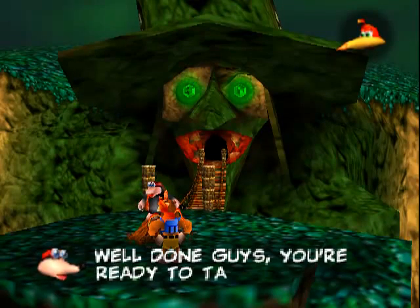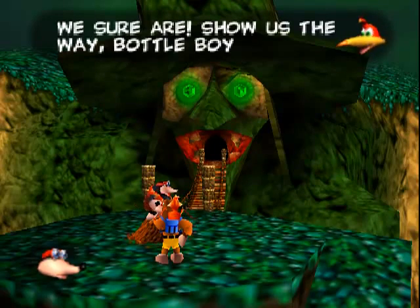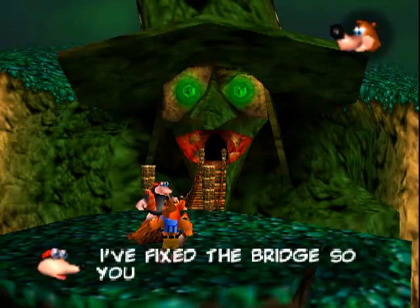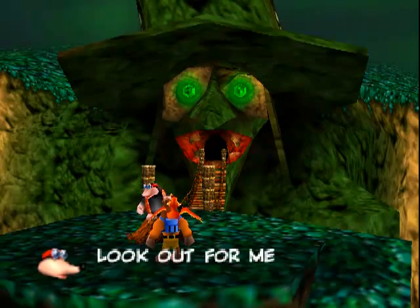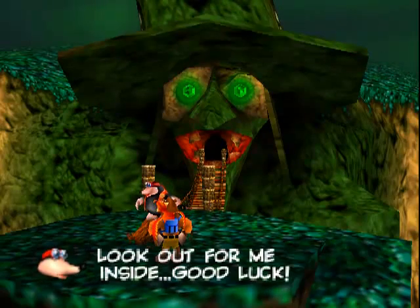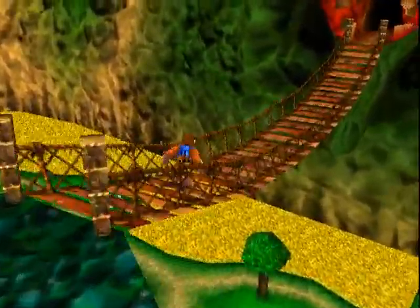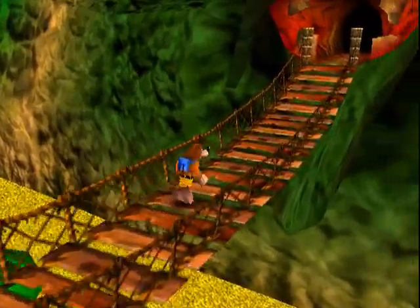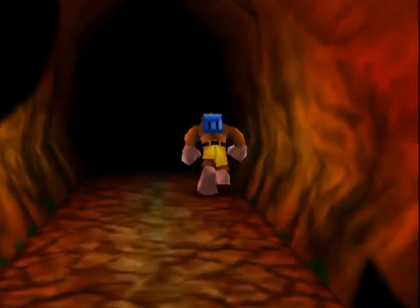Well done, guys. You're ready to tackle the witch. We sure are. Show us the way, Baba Boy. I fixed the bridge, so you can cross it and enter Gruntilda's lair. Look out for me inside. Good luck. How do you get inside there? There's a bridge. You can't, like, mole across the bridge. Roll and then just get up.